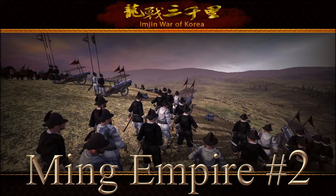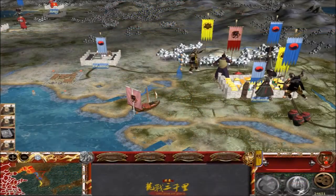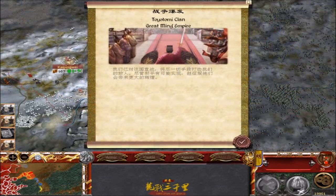I am Geoffrey Villarduan in the Ming Empire campaign from the Imjin War of Korea, an amazing mod for Medieval 2 Total War Kingdoms. Last time we just managed to rescue the Korean king from certain death and saved his kingdom. Here is again the situation at Hanseong, the Korean capital. Two large Japanese armies are besieging it, but now we have at least numerical superiority. So we are now at war with the Toyotomi clan, that is with the Japanese.